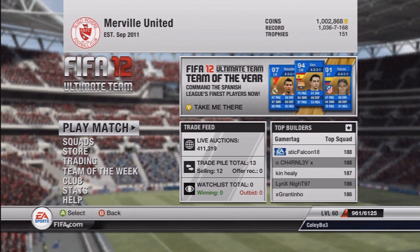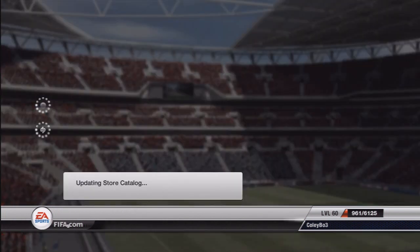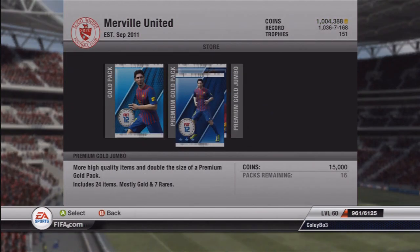Hey guys, ColeyBow3 here and welcome to episode 7 of Luck of the Draw. The idea of the series is that I will open two gold jumbo packs, take the highest rated player from each pack, and build a team around those two players. Let's get straight into it and open the two gold jumbo packs.